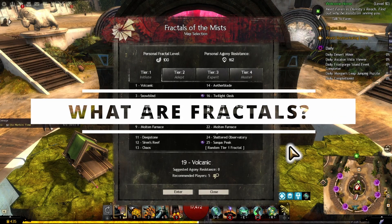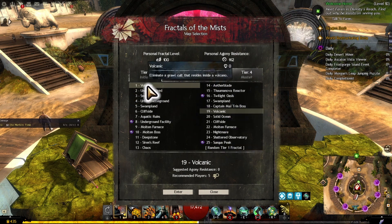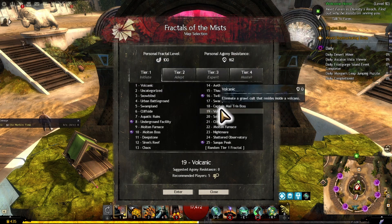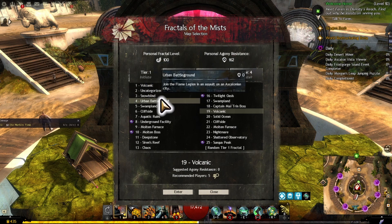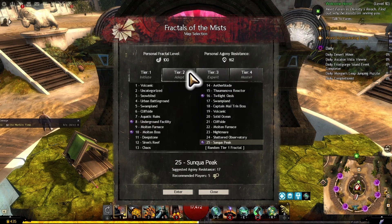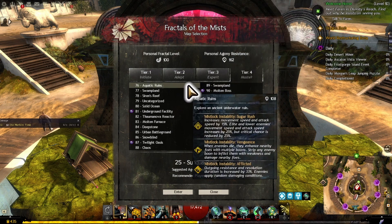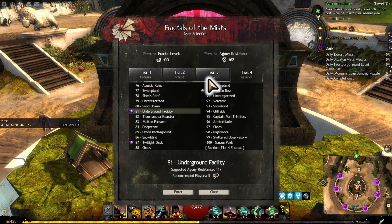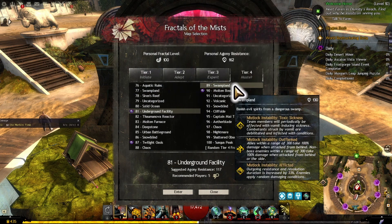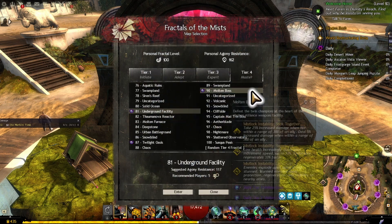Fractals are 5-man endgame content with 4 tiers and 25 Fractals in each tier — you might notice some overlap, for example level 1 Volcanic and level 19 Volcanic. In later tiers they'll have different instabilities. Every tier has their dailies, which are the same daily just on different tiers. If you do dailies on tier 4 — for example Underground Facility — you get not just the tier 4 chest, but the tier 3, 2, and 1 chests on top, making for very good scaling rewards. The goal is to reach tier 4 and do your dailies every day to get 4 chests per daily.